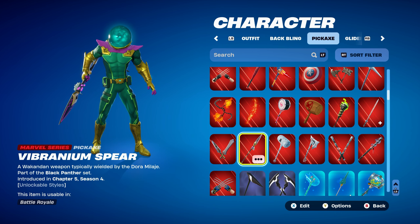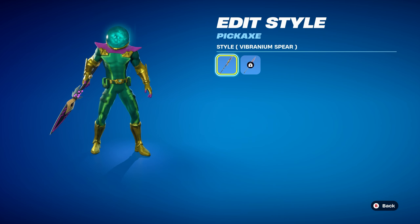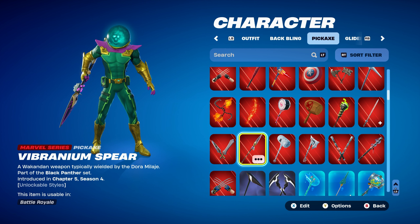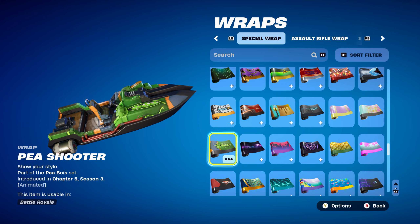Pickaxe is the Vibranium Spear, a Marvel series pickaxe part of the Black Panther set, introduced in Chapter 5 Season 4. It works perfectly with the standard style — mainly used for the gold and pink design. Glider is the Doom Glider. The contrail is from Chapter 5 Season 2 — I couldn't find a contrail that works from this season, but you could use Mysterio's own contrail to keep it Chapter 5 Season 4 or 3 themed. The weapon wrap is Pea Shooter, part of the Peabody set introduced in Chapter 5 Season 3, from last season's battle pass — used for the green design, with the yellow working nicely too.